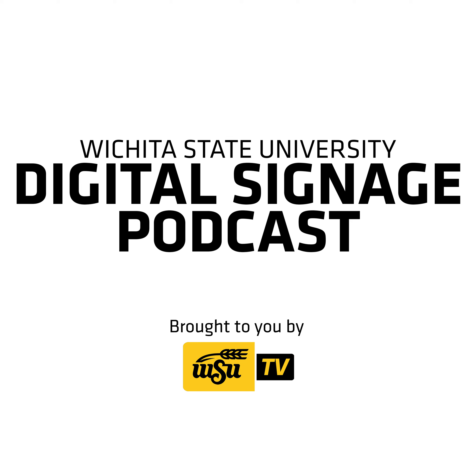Sign number 12. Provide feedback to the Shocker Store and receive a $5 digital coupon. The Shocker Store wants your feedback. Take the quick survey and receive a $5 digital coupon. The survey is open to students, faculty, staff, alumni, and all community Shockers. Visit bit.ly/sssurvey2023 to participate. Deadline is April 24th.